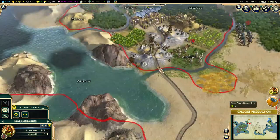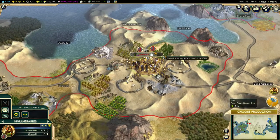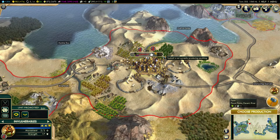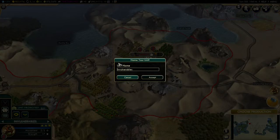We have some more invulnerables over here in Sunhold. We have Durin Haraldson — another son of Harald the Brutal, the third son — and he is now trying to become a general as well. So this is going to be Durin Haraldson.